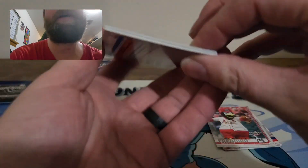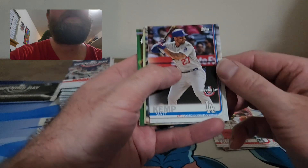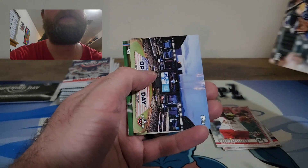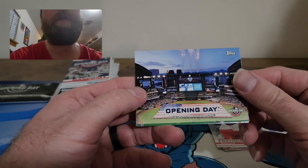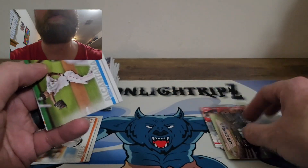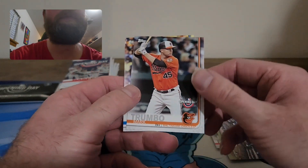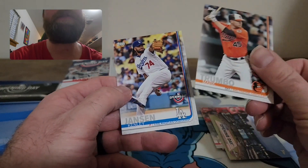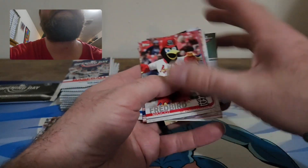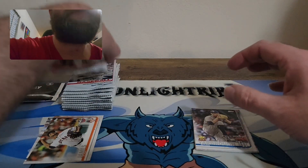Let's see if we can pull something out of this mega box. We have a Josh James rookie, a Kemp, an Opening Day card for the Arizona Diamondbacks — nice looking card — an Alcantara, and Jansen to end that pack. Nothing too crazy there.